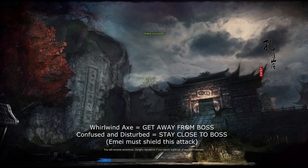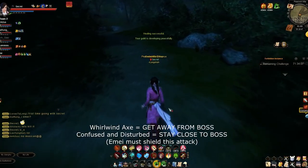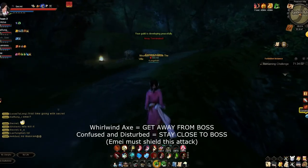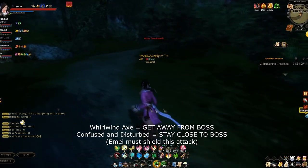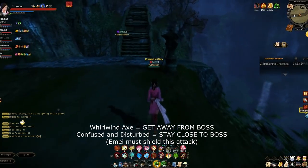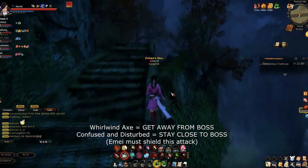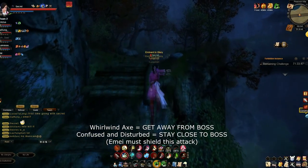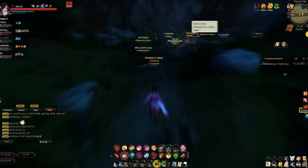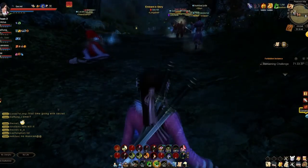Confuse and Disturb does more damage the further away you are, and sometimes it bugs out and won't register how close you are and you'll still die. If you look at this video, I died when I was right in front of the boss, which makes no sense. Confuse and Disturb is the attack that emaze should really watch out for so they know when to shield their party, because it does a lot of damage. The emaze shield is pretty much the most important part of defeating this boss — but just those two skills, it's pretty straightforward.